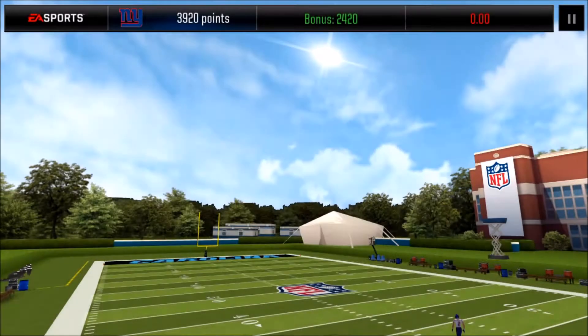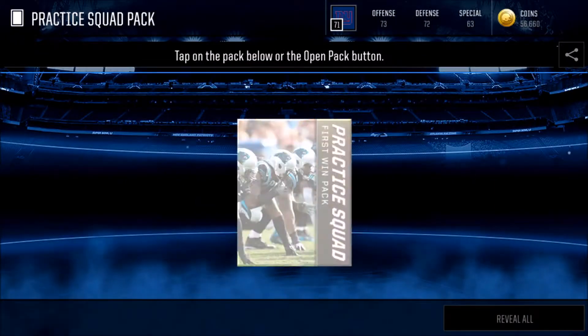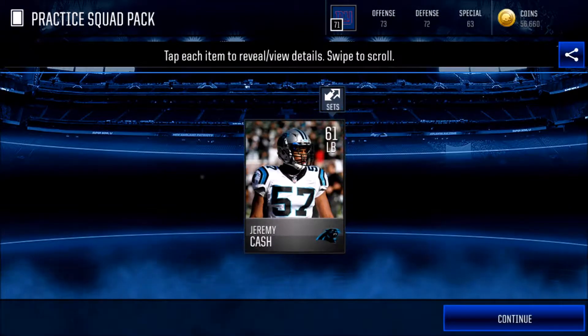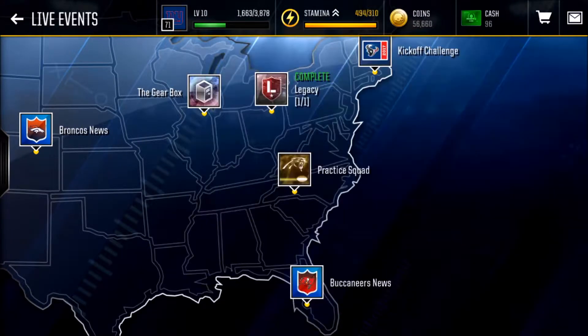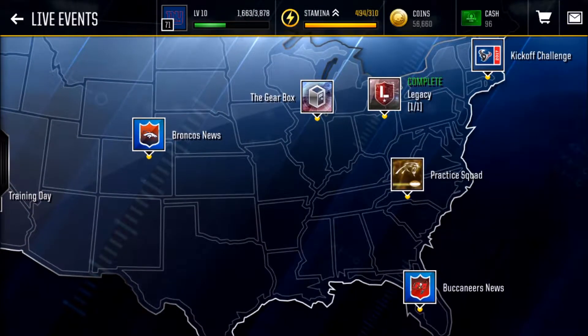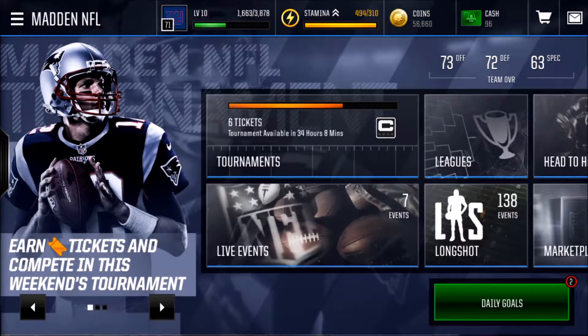We completed the practice squad event successfully and we're moving right along — getting another pack. Silver-plus player and we get a silver player as expected, Jeremy Cash. Once in a while you pull a gold or something like that, but I think I've pretty much completed every live event so far.